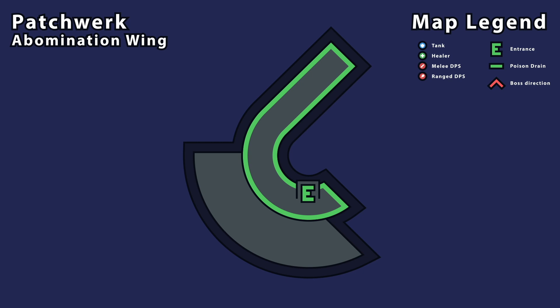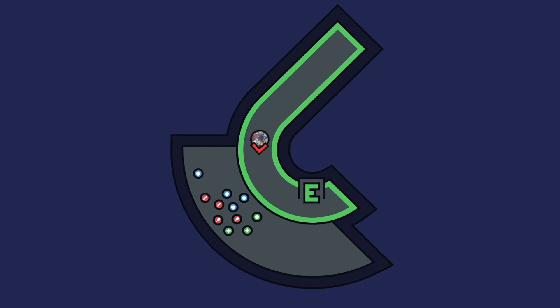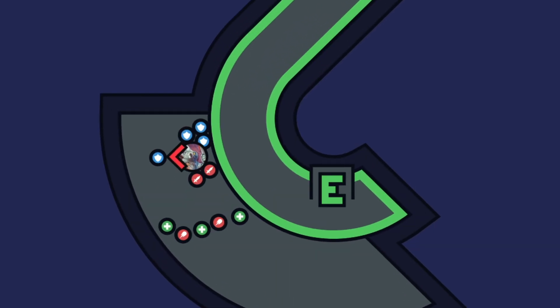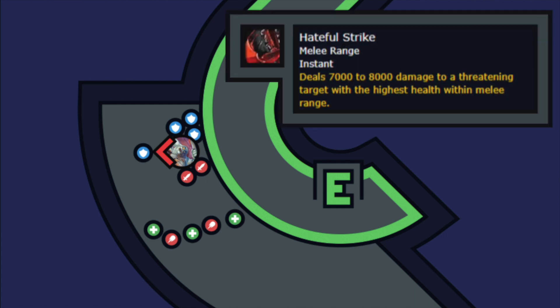The main tank positions close to the poison drain and stands in front of the boss. Off tanks stand behind the boss to the left, and melee DPS stands behind the boss to the right. Healers and casters just keep out of melee range.